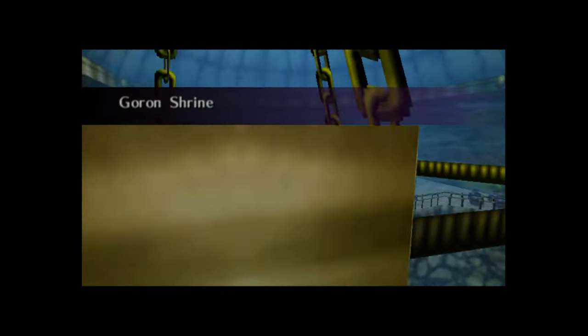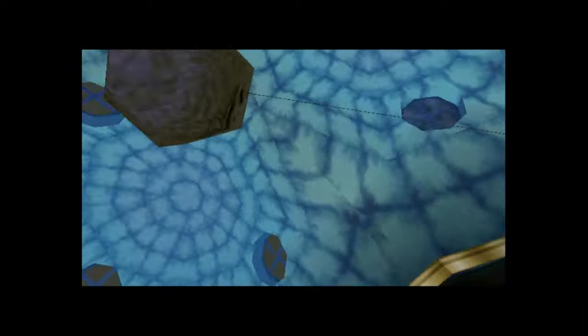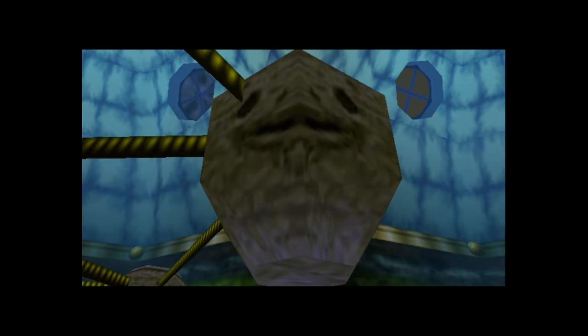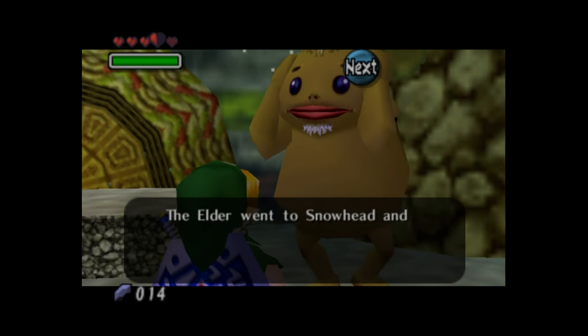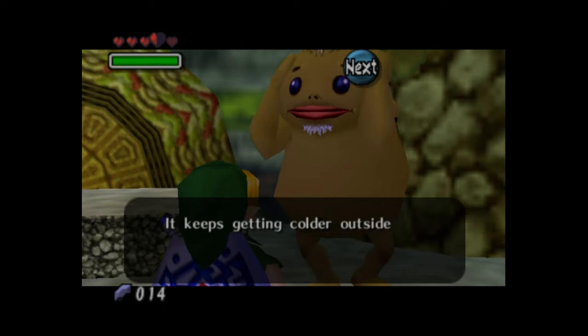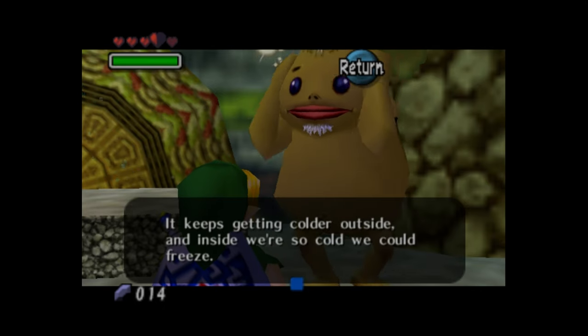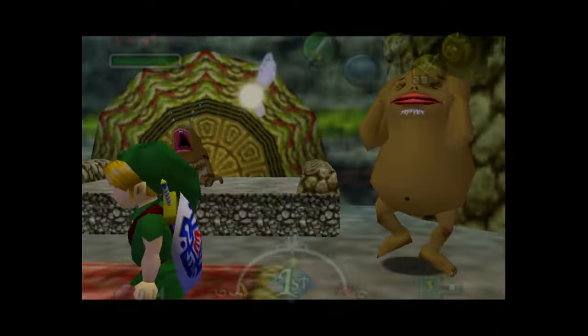Upon entering, it's clear that not only are the Gorons freezing to death, but they're being driven mad by a crying baby. The baby is the son of the Elder; we're told he headed off to Snowhead to address the unnatural cold, but hasn't returned. Fun fact: according to English script writer Jason Leung, script supervisor Mitsuhiro Takano also voiced the crying baby Goron.